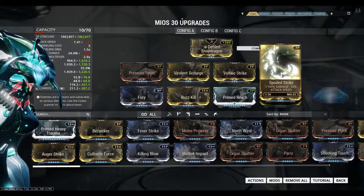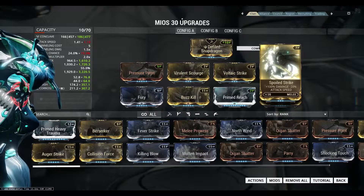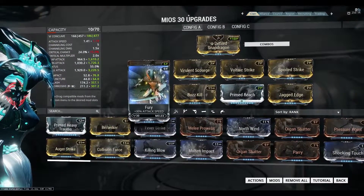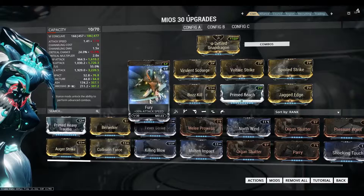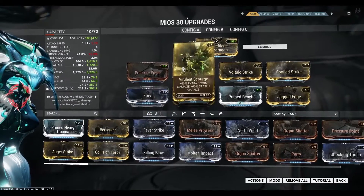Spoiled Strike gives plus 100% damage but decreases 20% of your attack speed. That is where Fury comes in — it gives plus 30% attack speed, which adds an additional net 10% to your attack speed, so you won't feel very slow while attacking enemies.